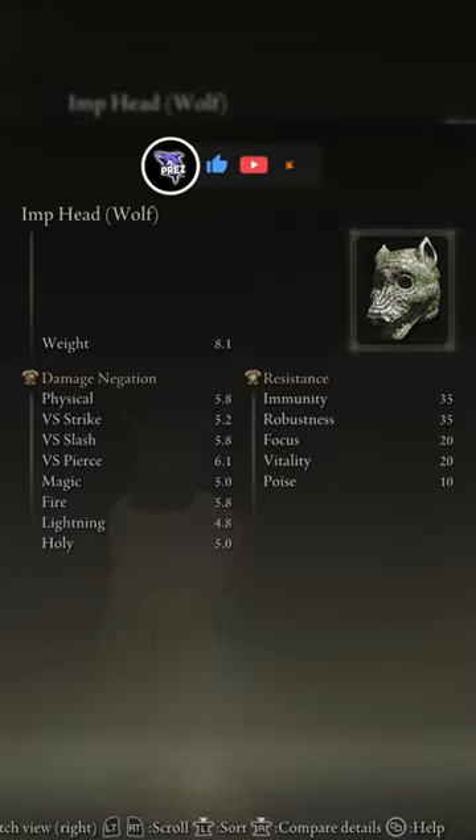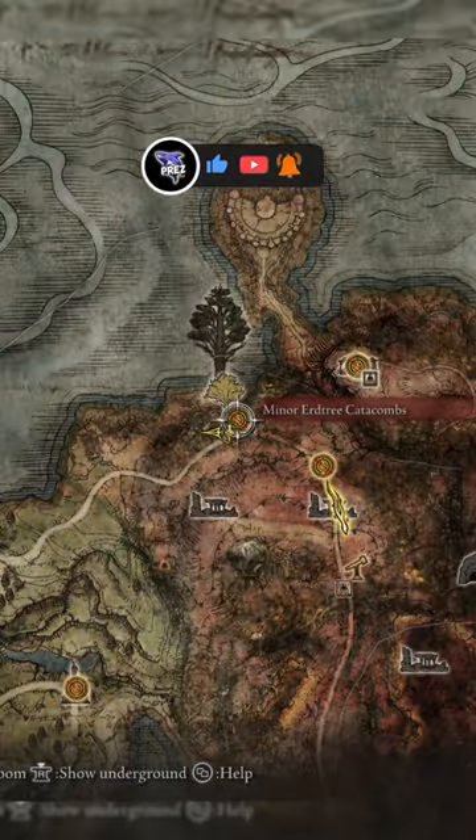Next, the wolf head has a 1.5% chance to drop, and this can be farmed in the Minor Erdtree Catacombs.